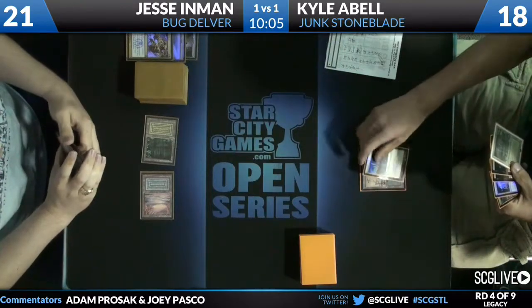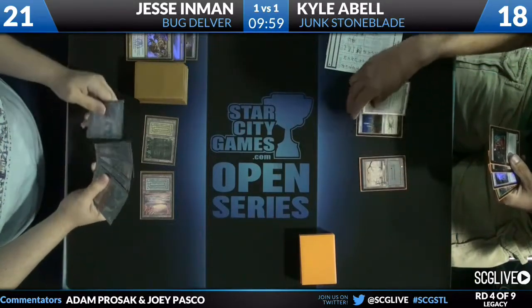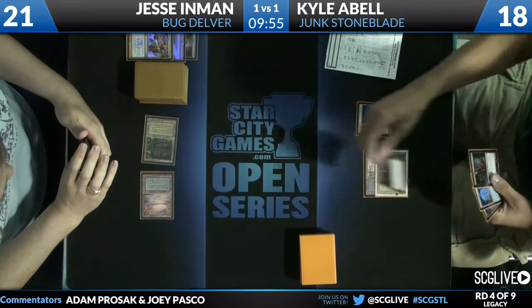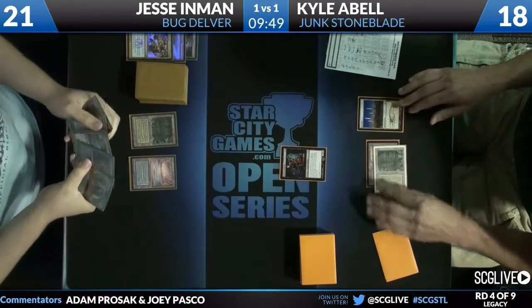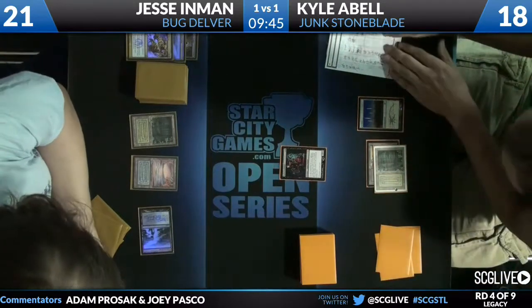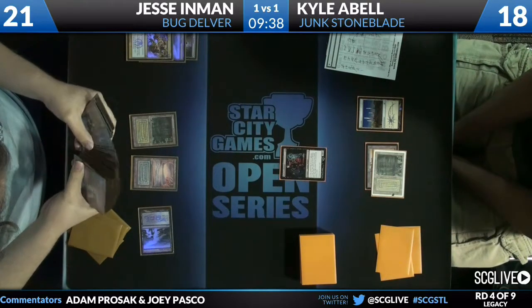Kyle has a Bitterblossom, a Sensei's Divining Top, just one of each, and one Sorin Lord of Innistrad. Jesse uses Abrupt Decay to deal with Kyle's Deathrite Shaman. And now Kyle — is that a Modern Masters Dark Confidant? Oh! That's what it is.